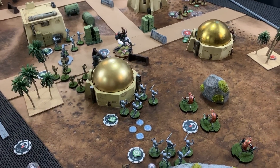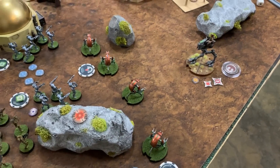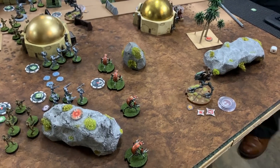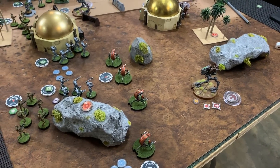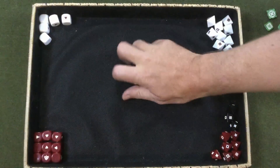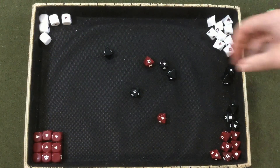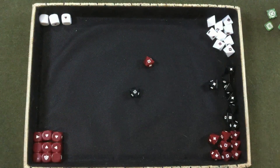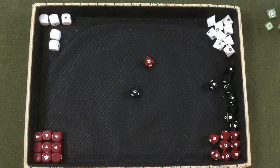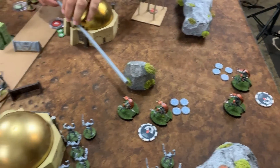Michael activates his Droidicas from the stack to deal with the threat on the right. They can't aim due to AI attack, so they shoot then move. They fire at the AT-RT, needing two crits — and they get them, killing the AT-RT. After the kill, the Droidicas make a speed one move, now stationed on the right flank.